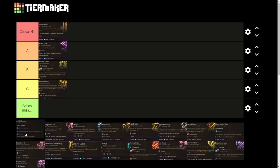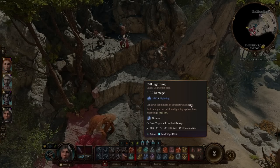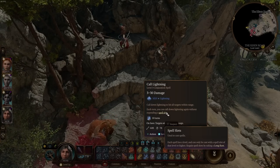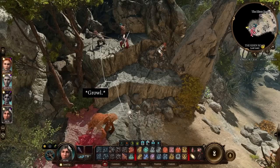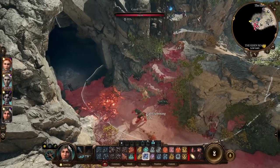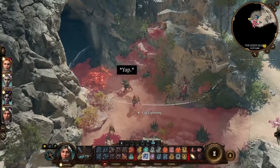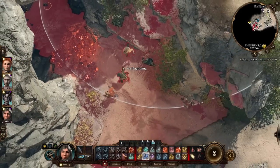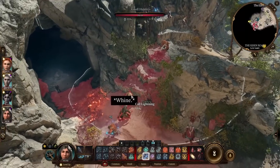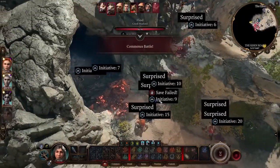Next up is Call Lightning — our first druid level 3 spell. It does 3d6 lightning damage. You call down lightning to hit all targets within range, and each turn you can call down lightning again without expending a spell slot for 10 turns. It requires concentration and a level 3 spell slot. You can see the area of effect on the ground — it's bigger than Moonbeam, which is kind of what I'll be comparing it to.